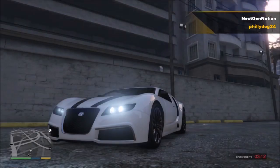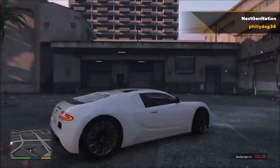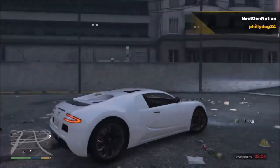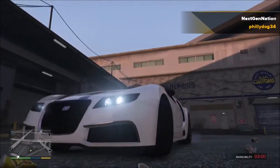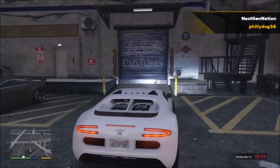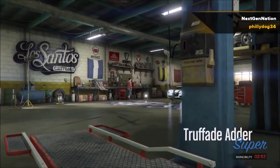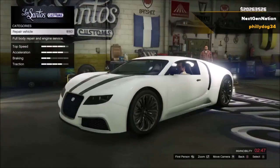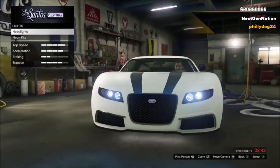Hey, what is going on guys, Philly here with Next Gen Nation, and today we're back with another GTA Pimp My Ride video. Today we're doing the Adder — this was the very first fastest supercar in GTA 5. It used to be my favorite car, but now they've added a whole bunch of others that are faster and better. We're doing it today because this car was actually sick — it's the Bugatti in real life.